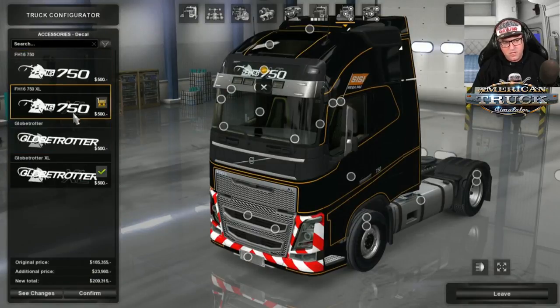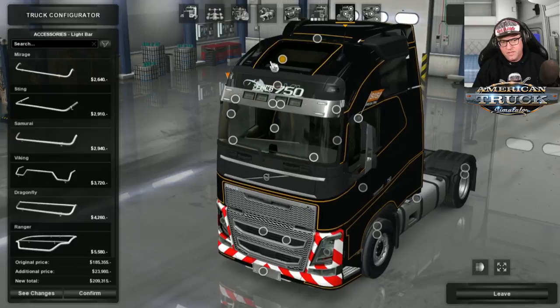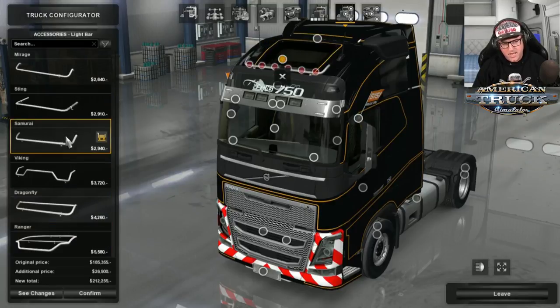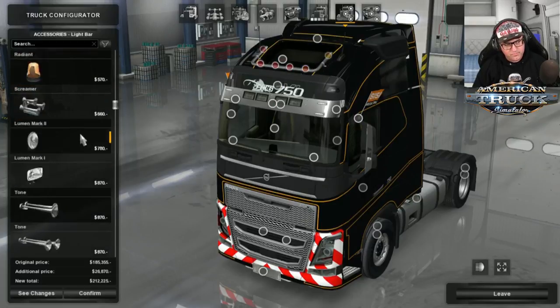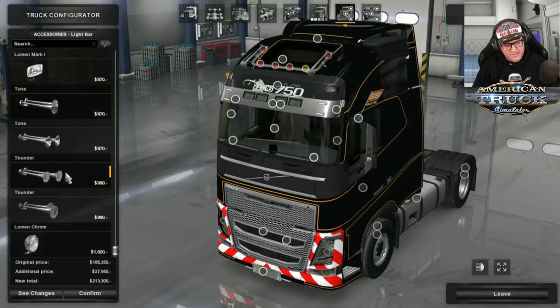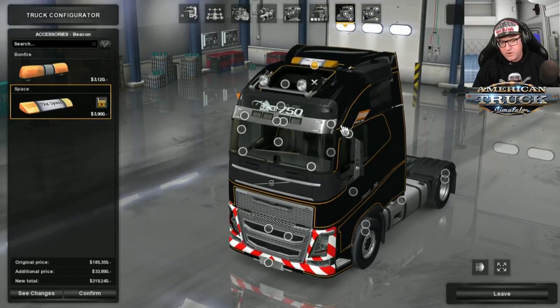There's the light box — you can change it to different options like 750XL or whatever you want. Then there's a light bar with standard light bars from Euro trucks. I'm going to add one on there and also put on some horns — let's go with Raw. Then we'll put on some Lumen chrome lights. Up the top here you can go and put on your beacons if you want them — a couple of different kinds, which is pretty cool.